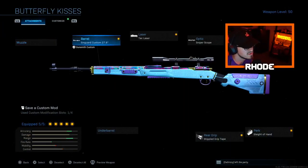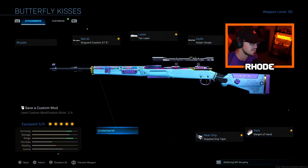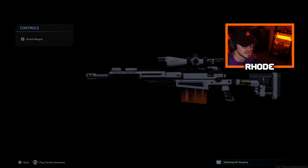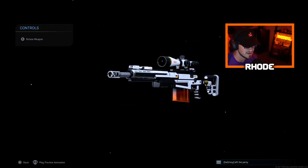Let's jump right into this class setup. We're running the Syngard Custom 27.6 barrel for the CAR, tack laser, sniper scope, side of hand, and stippled grip tape. And running the Butterfly Kisses variant. Then we go into the White Light AX50 — this thing's really clean, guys. Looks really, really good, especially with that magazine variant as well.